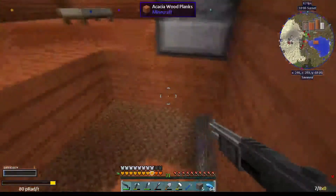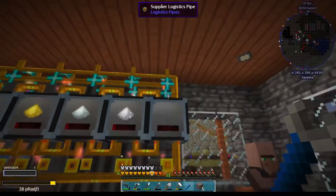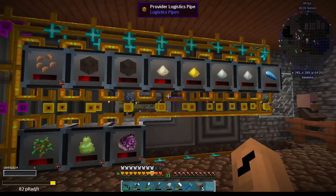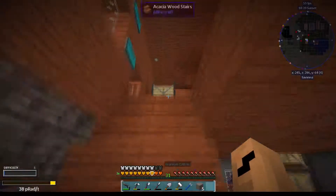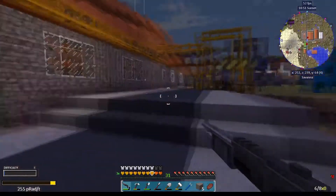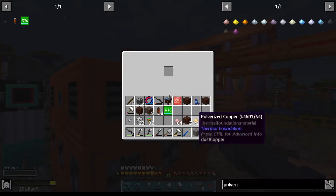I want this stuff to go into the last thing we have down here. Infinite. Now we should get all that stuff out. We're getting close on saplings, actually - that's pretty amazing. Lots of nickel as well, lots of the lead stuff. But it is what it is.